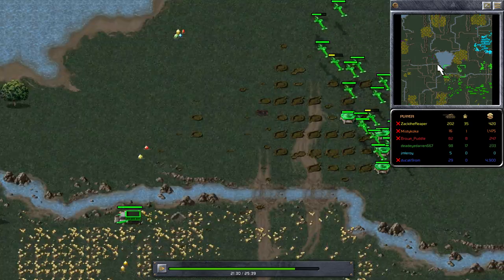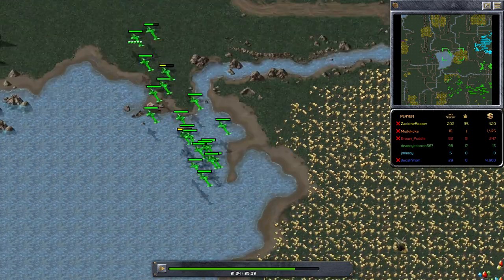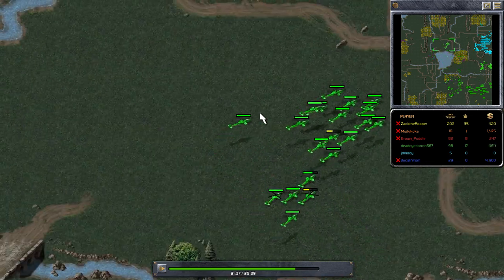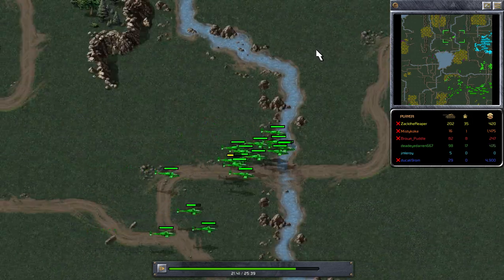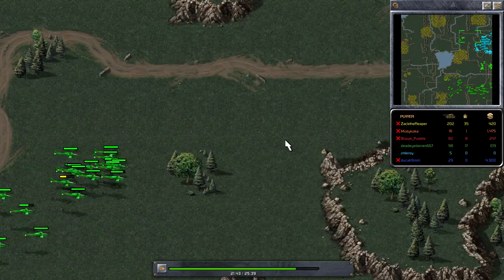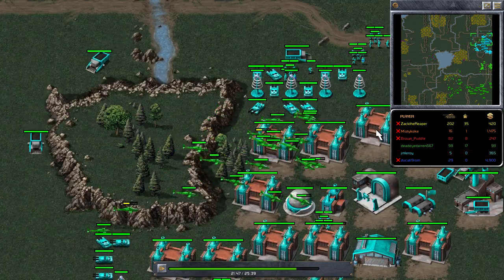The other option is targeting the ore trucks — if they're travelling away from the base, you can destroy them with your tanks, which hampers the economy. We can see Green is opting for a large airstrike at the moment. It looks like he's targeting the construction yard.